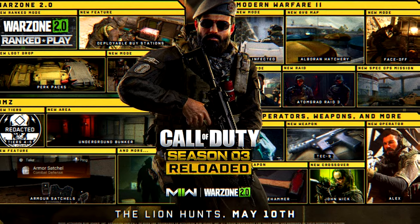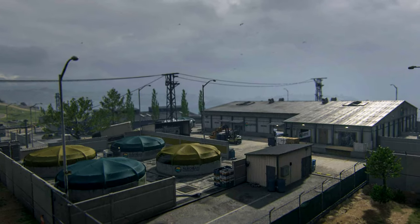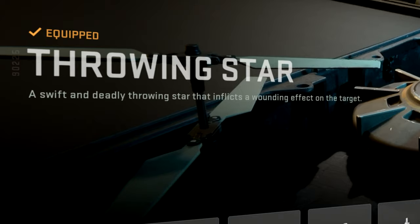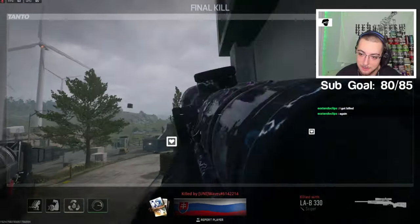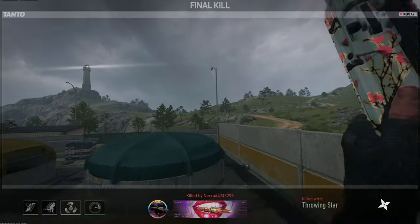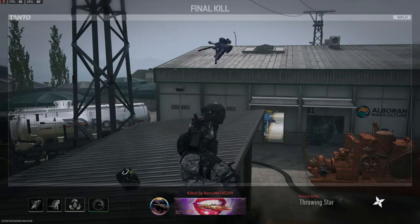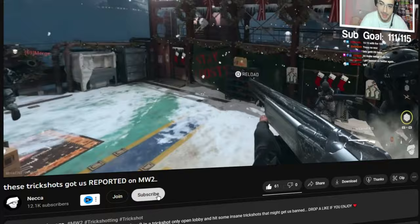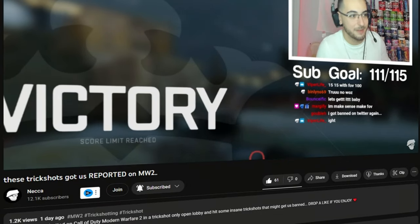It's that time again. Modern Warfare 2 Season 3 Reloaded is finally here and it's amazing. Call of Duty just dropped a brand new map called Alberin Hatchery, and they also added throwing stars. Today I hosted a trickshotting open lobby for my Kick viewers, and we hit the first ever trickshots on the new update. Make sure to comment your favorite trickshot, and subscribe if you want to see more Call of Duty trickshotting.